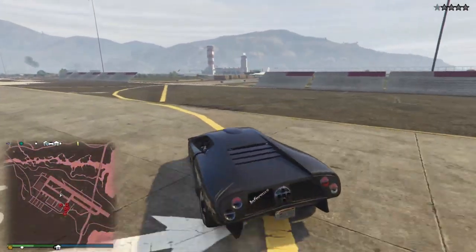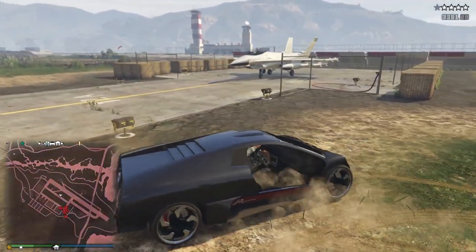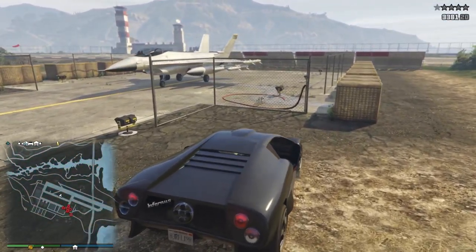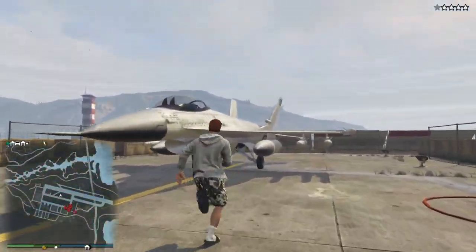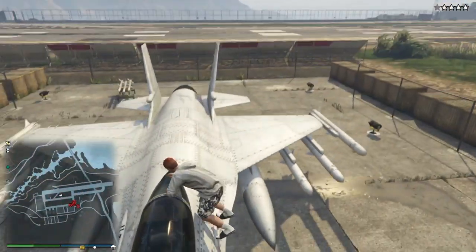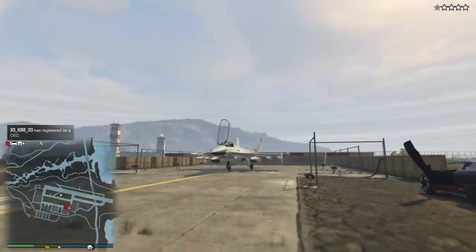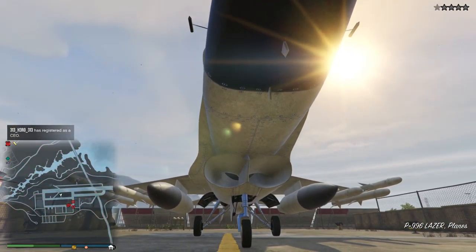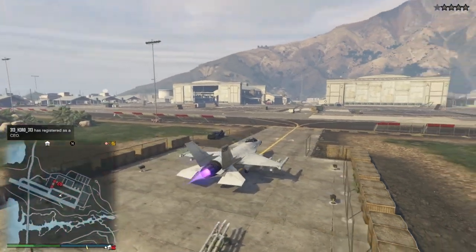There should be a plane right there. Get into it as fast as possible. It looks kind of like the F-16 but with two backs and the engine here is doubled and has no intake.